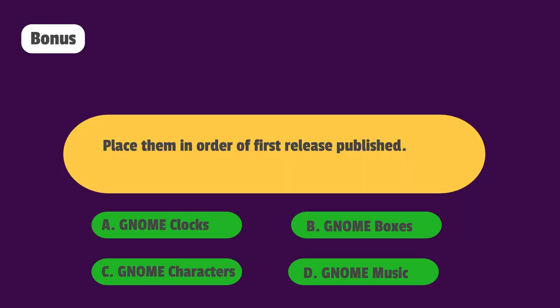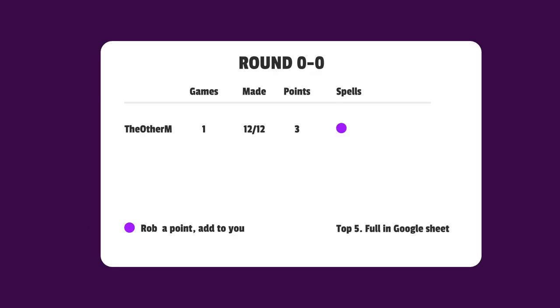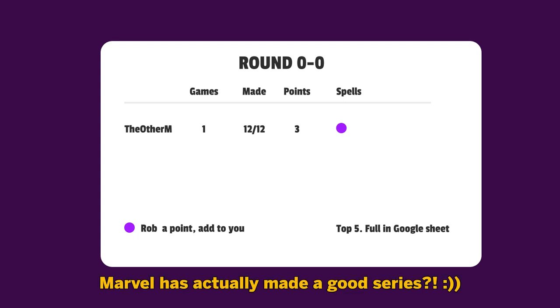Place them in order of first release published. Name your 3D card, and verification is your 5.